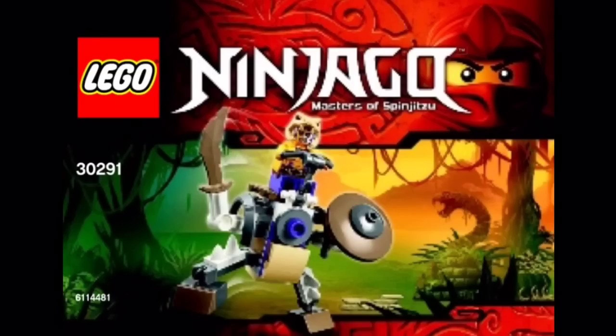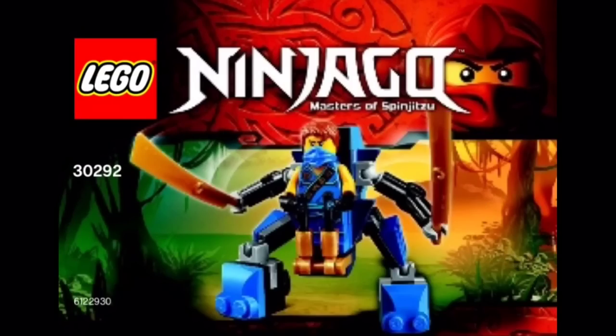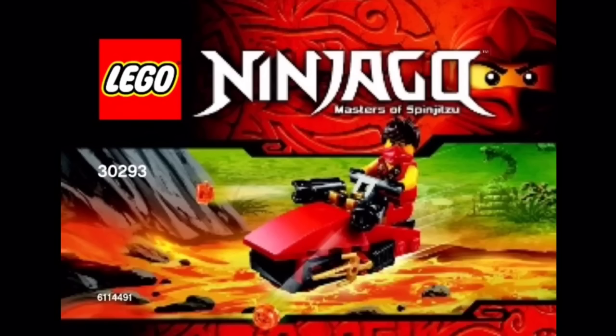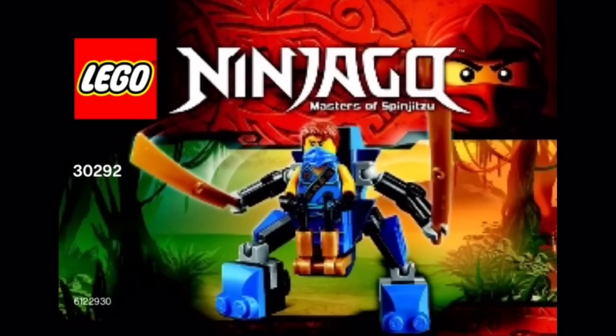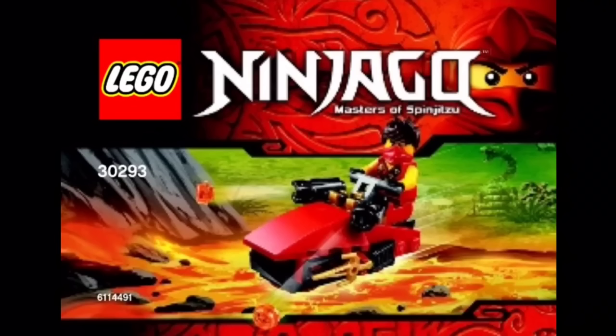And then there's also a Kai Drifter, so it's like a little vehicle that maybe hovers — kind of like a hover vehicle that just drifts. You can see two little tiny mechs there, and one Anacondra warrior sits on top of that.